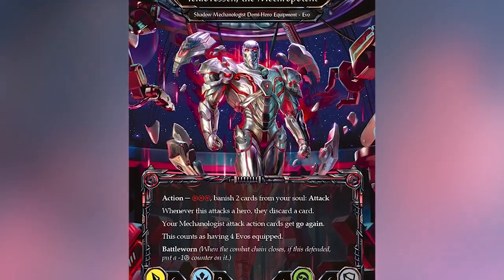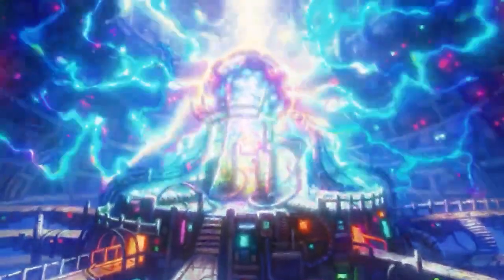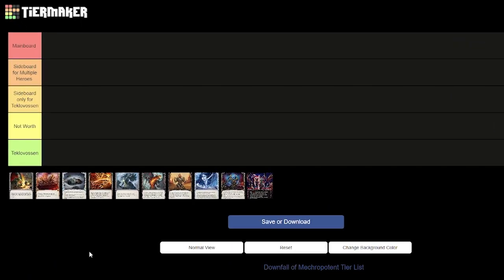And that is the transition to our tier list. Because you become an equipment as Teklovasin, these are the cards you want to fear the most — or on the opposite side — the cards you want to play against a Teklovasin in your meta. We're going to rank these from cards you'd already have in your deck down to cards not worth playing at all. Let's get to it.